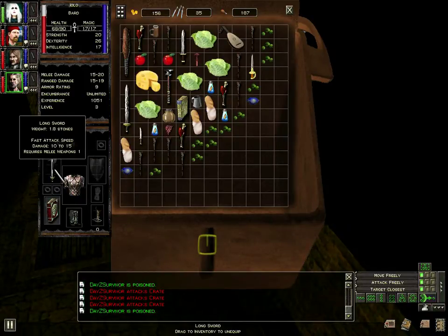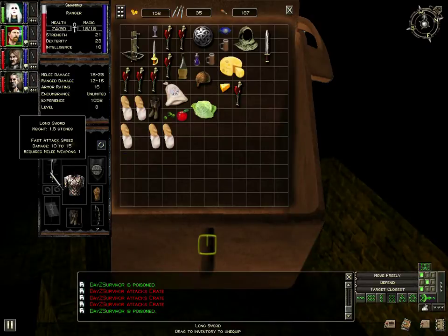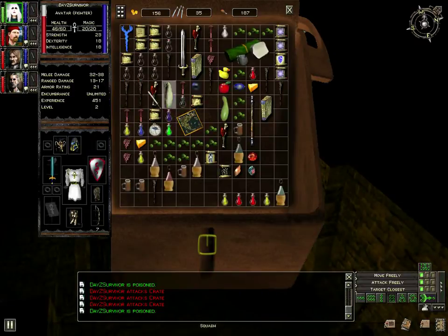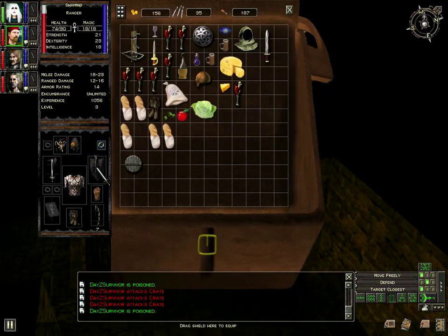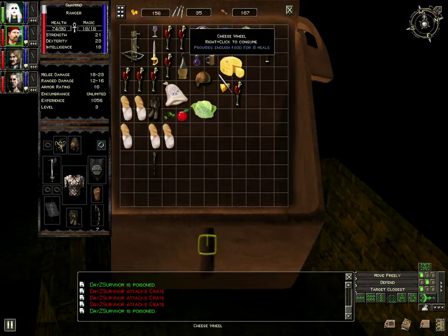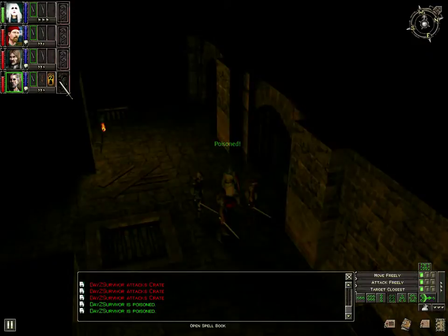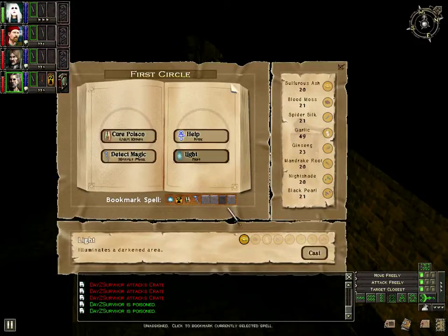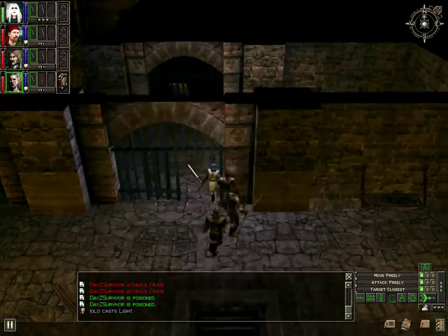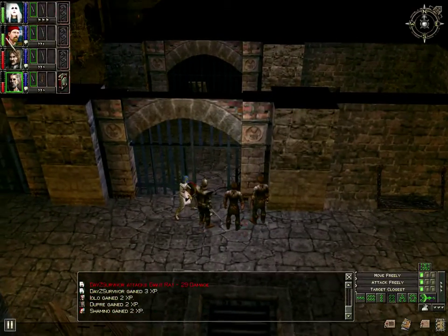Let's give him a torch. No, he can't wield a torch either. So it's best just to cast light. Two people poisoned now. I remember this area.